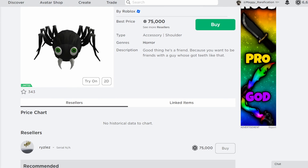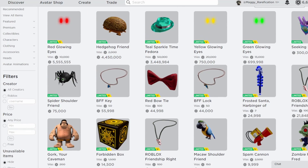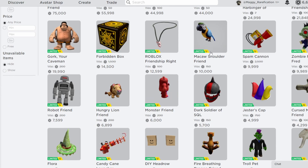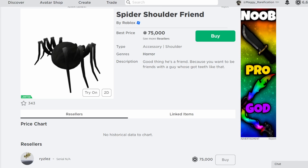There's only one seller so far, so this is definitely one I could see do really well. Most shoulder friends actually do pretty well — you can see Hedgehog Friend selling for 4 million — and there are definitely a lot of other ones that are limited as well and doing pretty well. So it makes sense for this one to be pretty expensive.